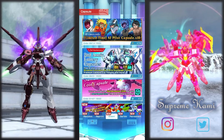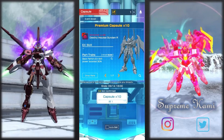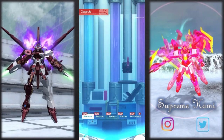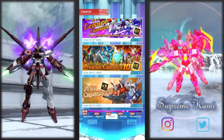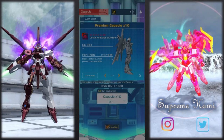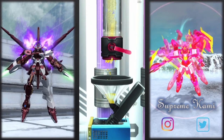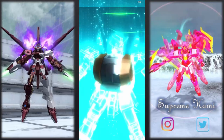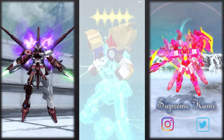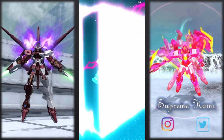We're gonna do the summon first — the premium capsule ticket summon. They did update what we can get from the banner, which is pretty good; it kind of coincides with what this unit would have. This banner requires horrors to use, but it's pretty cool. Let's see what we can actually get — I'll sell all the three-stars as usual. I would still need a lot of dupes; can we get Moto? That's probably the most important question. I got this arm so many times, I don't know why.